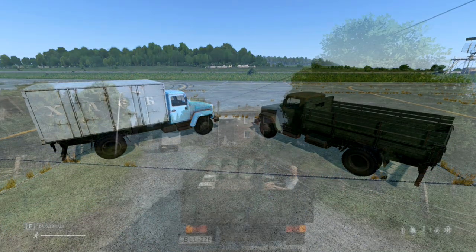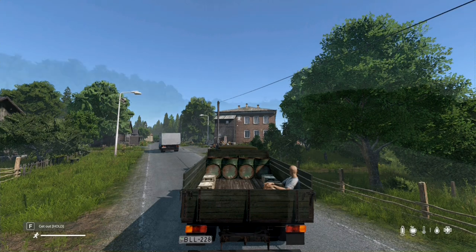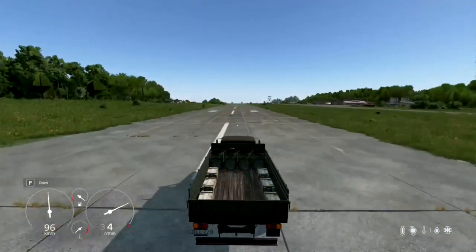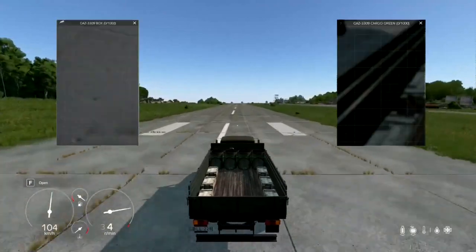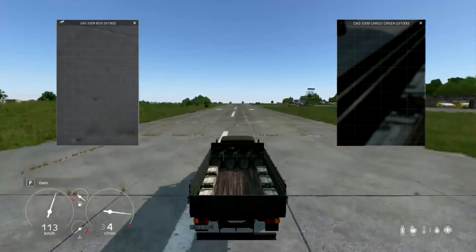Need space for your crew? The flatbed version offers a whopping 10 seats while the box variant has room for two seats. Plus, with 1000 inventory slots in both the box and flatbed variants, you can pack in all your gear without breaking a sweat.